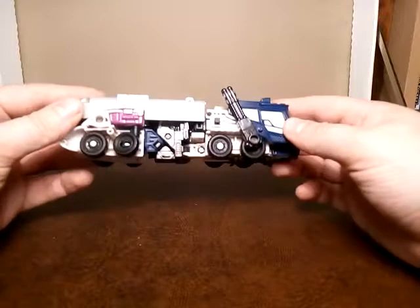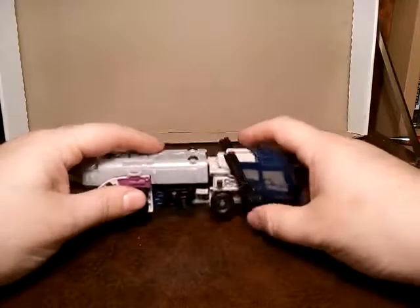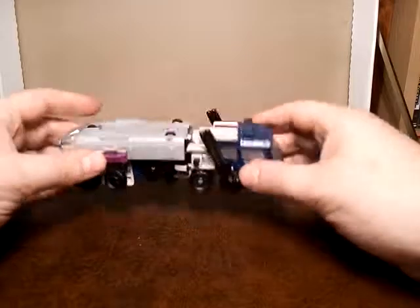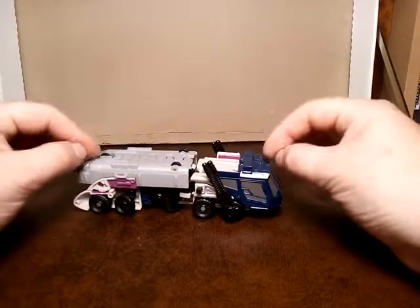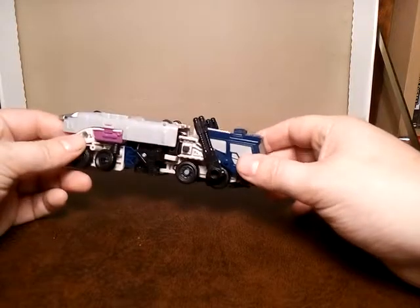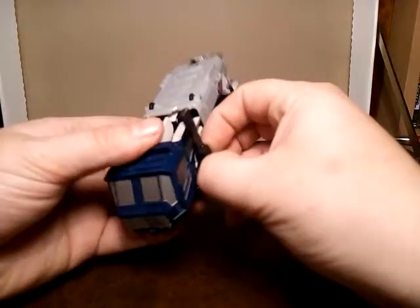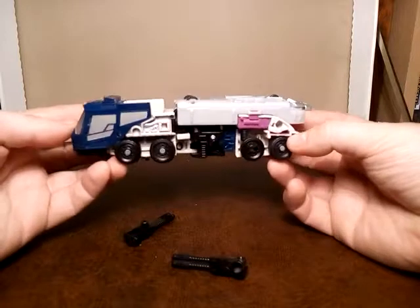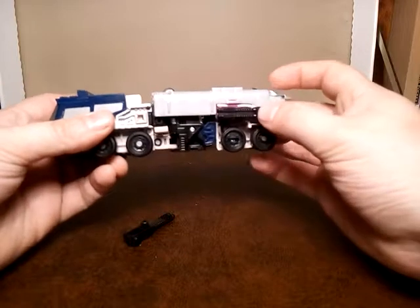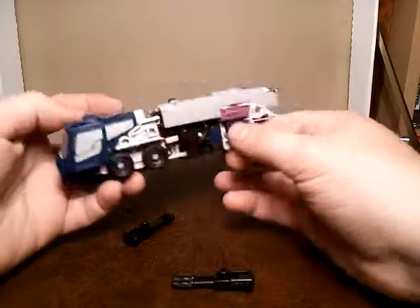He doesn't really roll. The wheels work, it's just there's stuff underneath and it just doesn't quite want to play ball. But fortunately he's not relying simply on his tanker-trailer mode. I'm trying to remember how to transform him. We're gonna pop these off and see what he looks like without them — not much different. You can still plug them in back here if you want, but I quite like using them as the smokestacks; it's a personal preference.